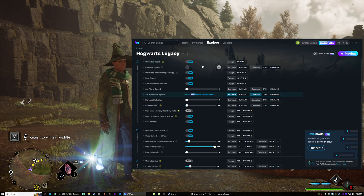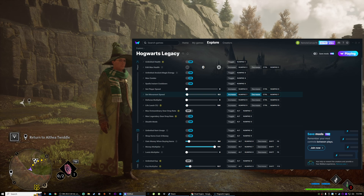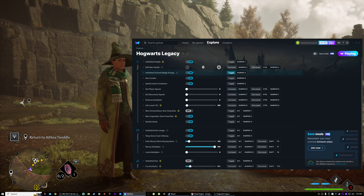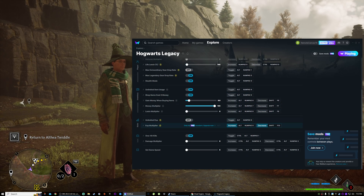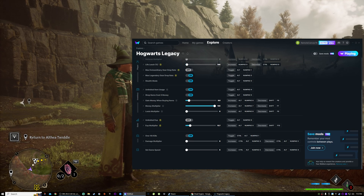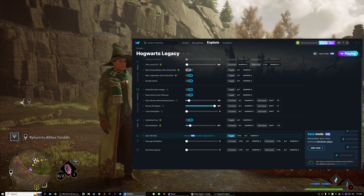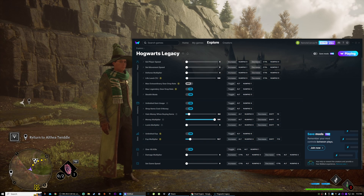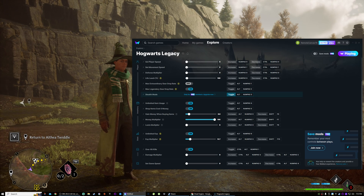Let me change the movement speed again and put that back. I should be at 0.2. Alright, we're back at zero, so there shouldn't be any more weird glitchy things with that. The experience multiplier — we saw that it gave me a ridiculous amount of XP. Let's go ahead and turn unlimited XP on just to see what happens. We will turn off stealth mode — Alt and three, so that's off.